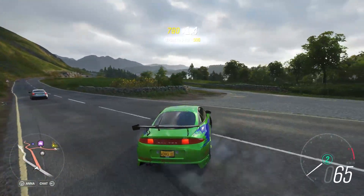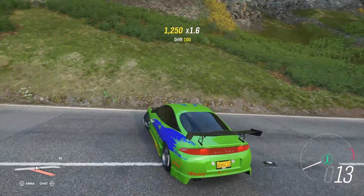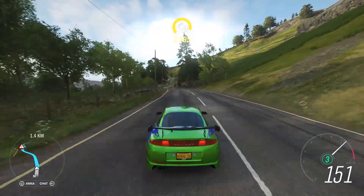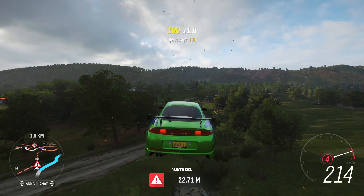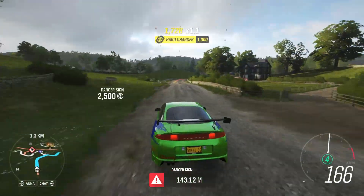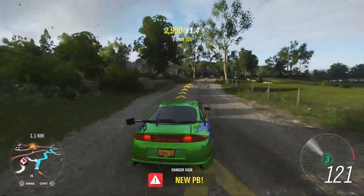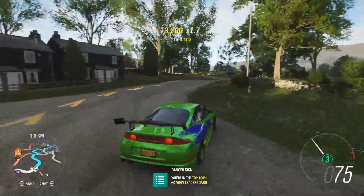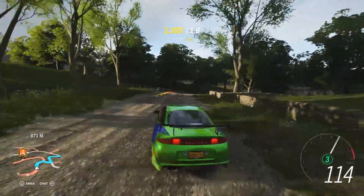It can do 360s! I lost it a little bit at the end there — I don't want to crash this, it's too valuable. Back to the shop to make another one. That's some Fast and Furious stuff right there — oh, that's some broken suspension. It's okay, we used the stunt double car.